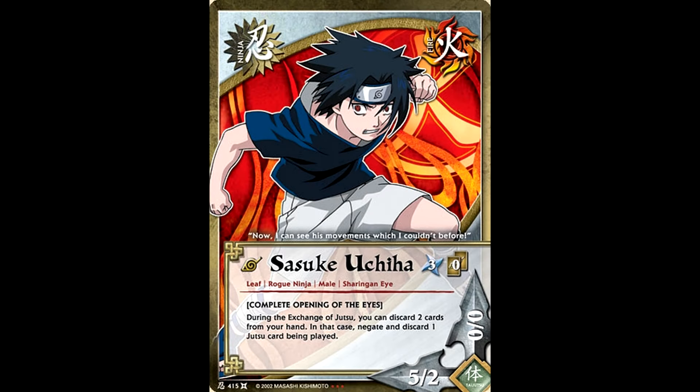Let's just get the obligatory Uchiha stuff out of the way with Sasuke. A turn three ninja with somewhat decent stats — during the exchange of jutsu, you could get rid of two cards from your hand to negate one jutsu card being played. He's alright. Basically an emergency oh-no button if your opponent has Explosion of the Rasengan on their board.